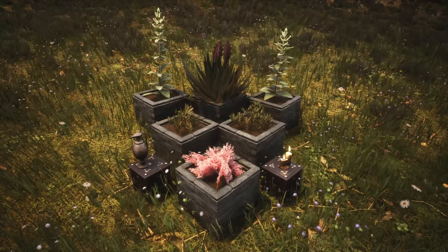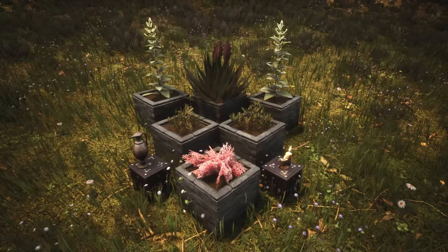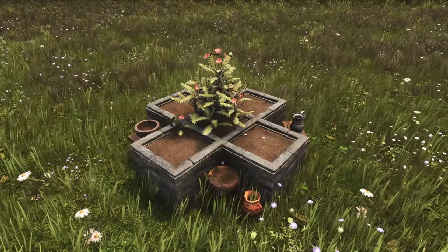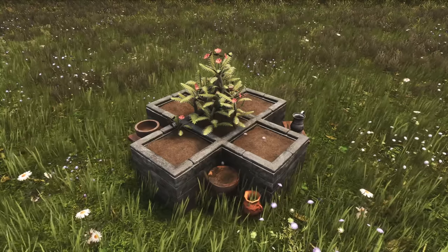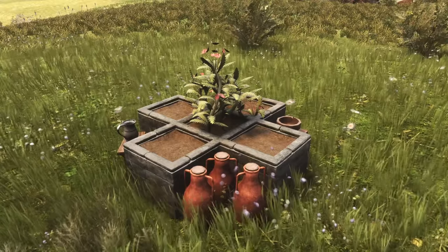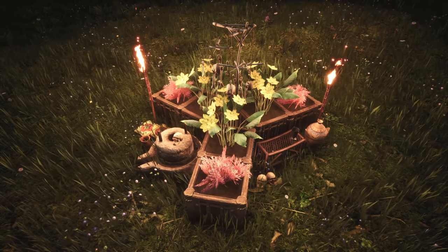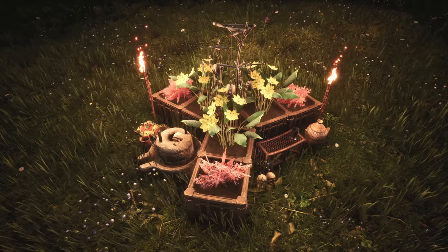One last thing to keep in mind is the placement of planters in general. While we often tend to place them in a row next to each other or at the corners of buildings, think about different placement patterns. In this example, we have simply placed five planters in the shape of a cross. Accessorize the setup with numerous small placeables — a less linear placement and the right decorative placeables can make a simple setup look a lot more immersive.